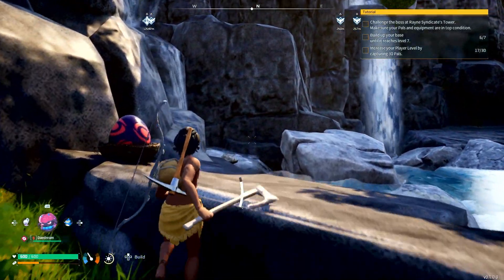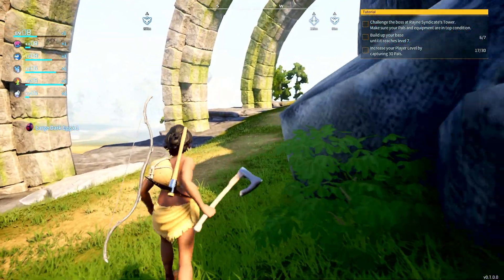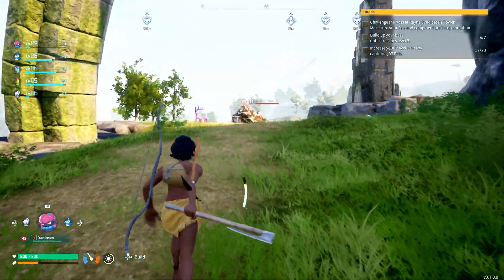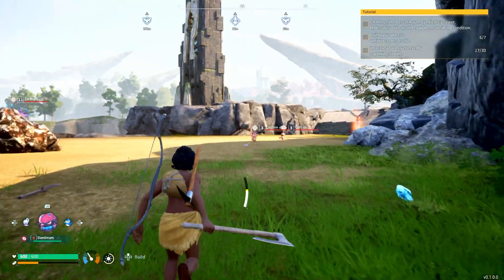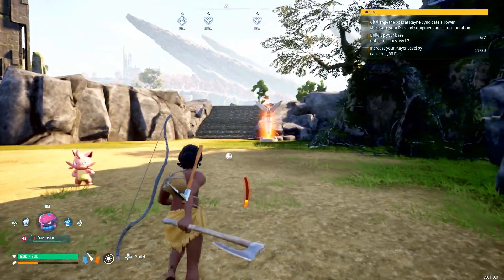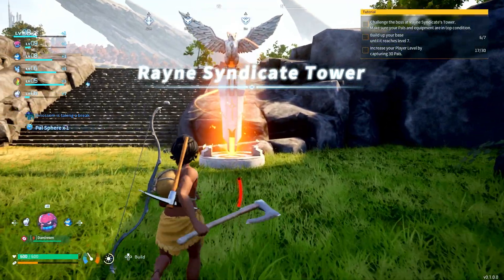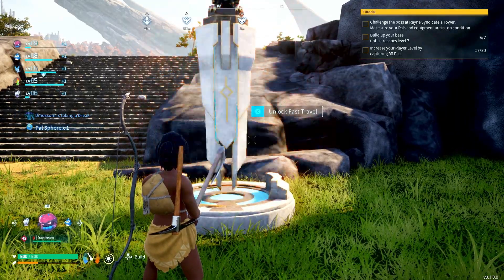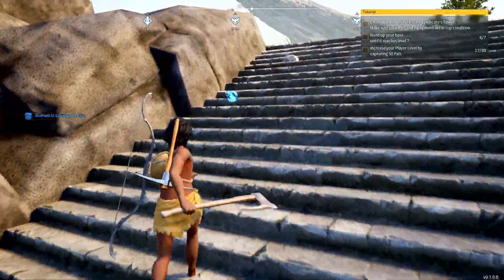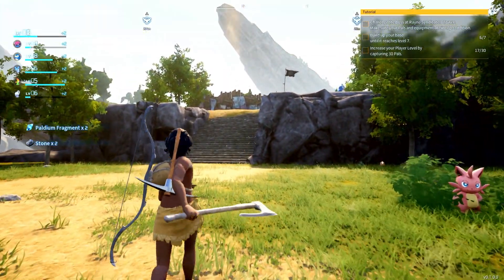Welcome back to another Palworld video. We're out here exploring and found another egg. I'm looking at the possibility of farming free pals. Let me get this Palsphere first and then get that fast travel point. There's a spot somewhere around here — I've seen it — where you go and there's the syndicate.